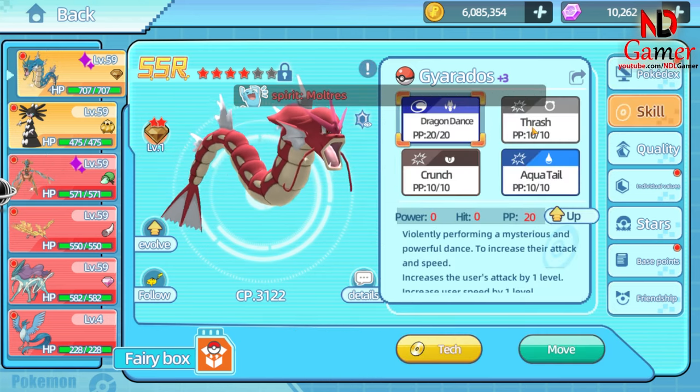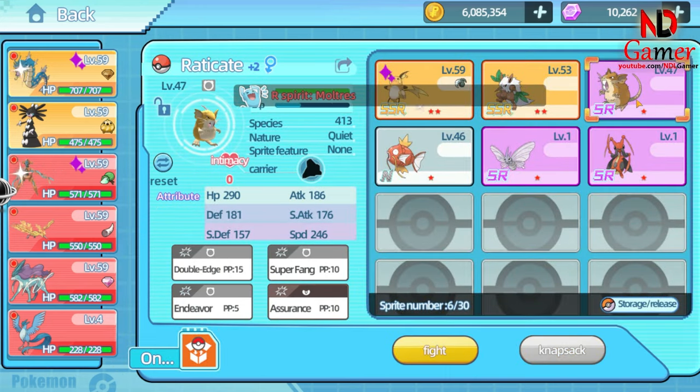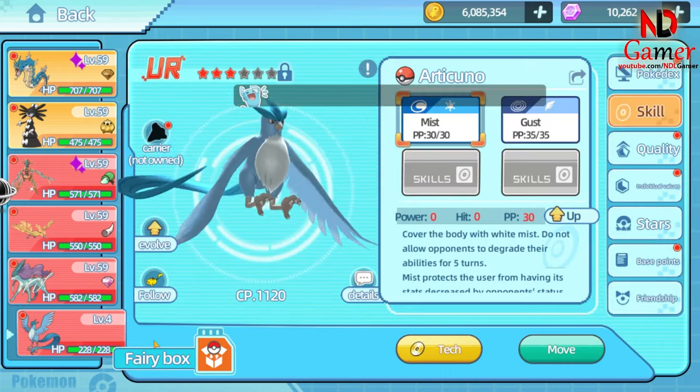First, we have Gyarados, a water-type Pokémon. It has the ability to self-buff its attack and speed, and it is very strong. If you get it early in the game, you should level it up, or wait until level 50 to get its shiny form and then level it up.